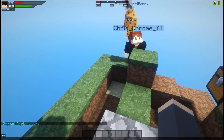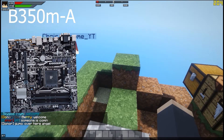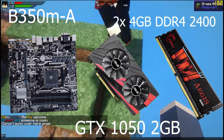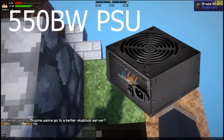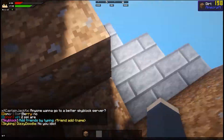Today I'm going to be pairing my Ryzen 3 1300X with an Asus B350-M motherboard, a GTX 1050 2GB from Asus, two sticks of 4GB DDR4 2400MHz RAM from G.Skill, and a 550W power supply, to see how the Ryzen 3 performs in modern title games in 2018.